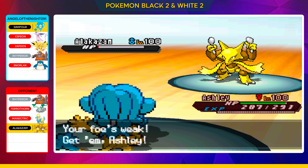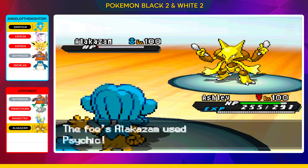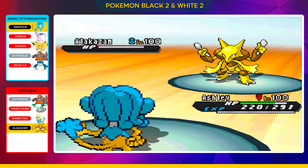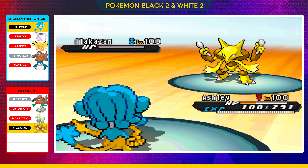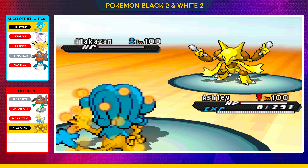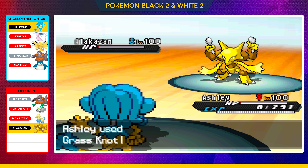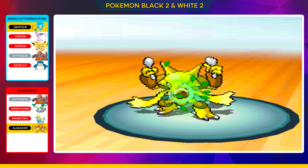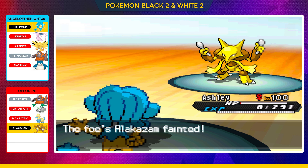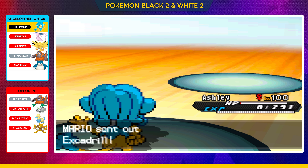I decided to bring in my Simipour. Simipour does have some decent speed and I'm thinking maybe I can do something here. They're going to go in for the Psychic attack — this is actually going to hit. We live by eight hit points guys — eight hit points is insane. We also get our special attack boost from our Petaya Berry. We're going to go in for the Grass Knot here, thinking it's probably a good choice to get something off that I can actually do some damage with.